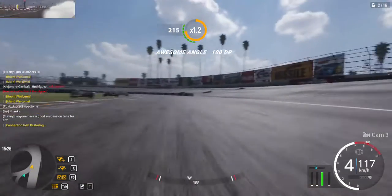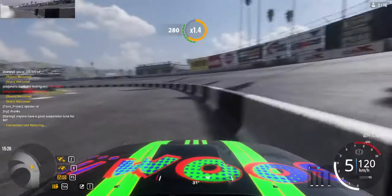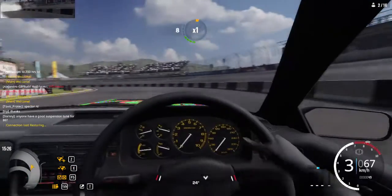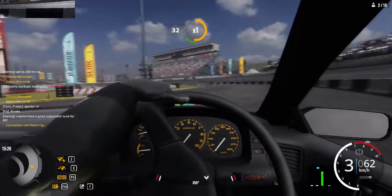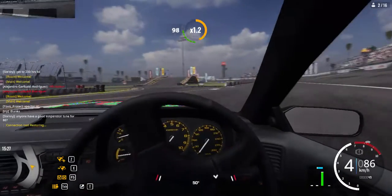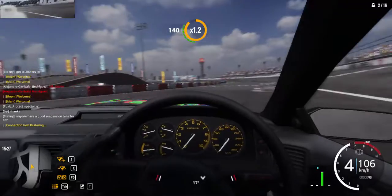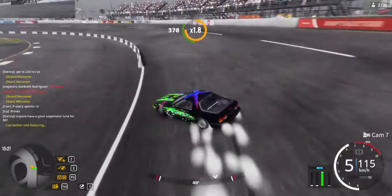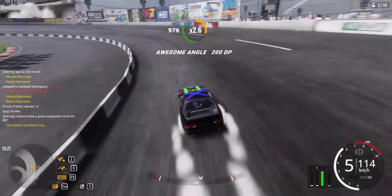Then comes the bumper cam, and this is hood cam. This is interior cam, which I actually like — it just has to have more physics. Come on the accelerator! And then your cinematic mode. And then here is like a top view.